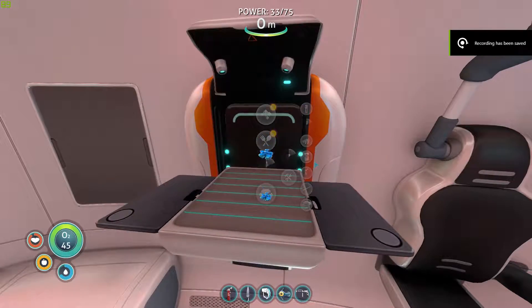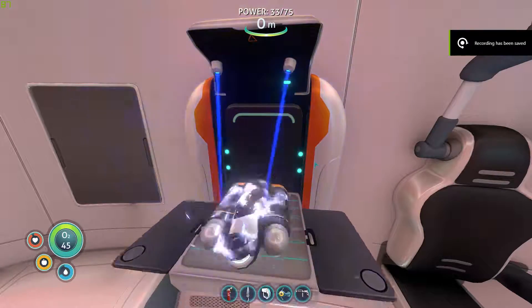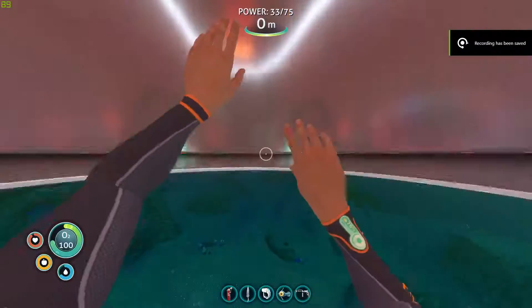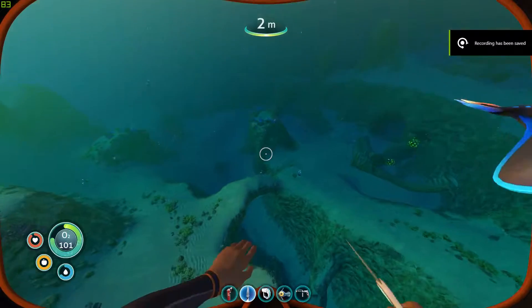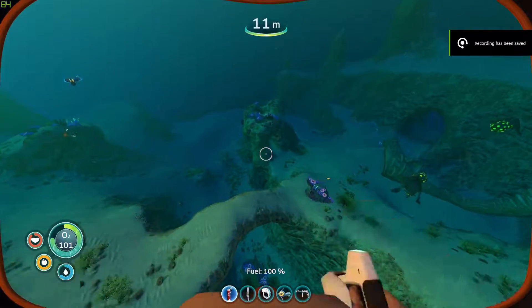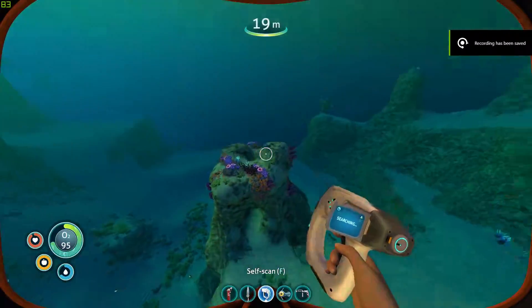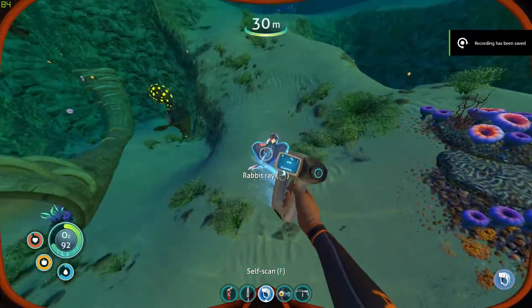Where is it? There it is. Right, that'll help us early game. So we've repaired stuff, we've got the scanner, we've basically got what we need. We need to get a sea glide now, which will be helpful. And it's night time apparently. I want to scan... Rabbit Ray — yeah.